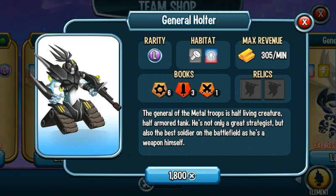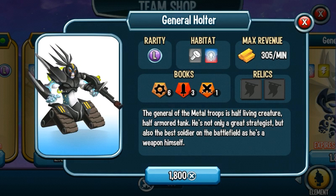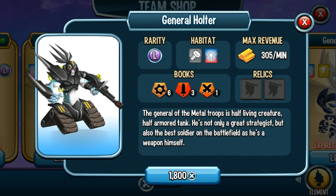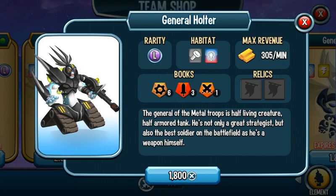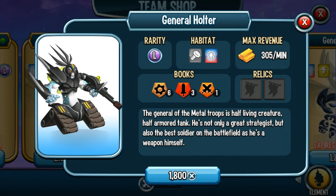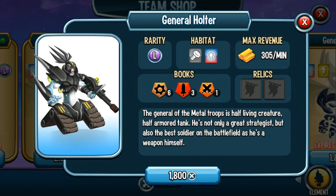General Holter is a really good attacker. One of his skills gives double damage to a single target — 100% damage boost — and after that boost, using Flaming Cannon is extremely heavy, almost killing the enemy. Even if it doesn't kill, the burning effect finishes the job. When he first came out there was a new island with him too. He's definitely one of my favorite metal-type generals and really worth buying.